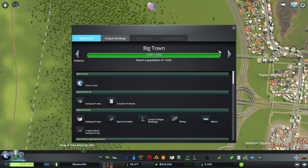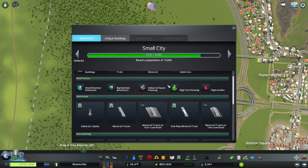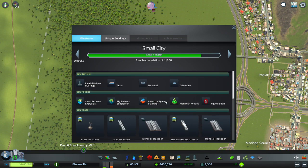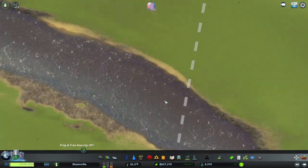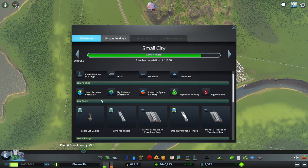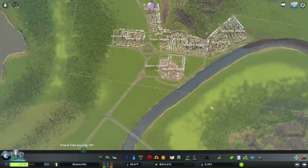Wow, our population got boosted quite a bit. The next milestone will be 11,000. I will get trains mostly, and some other things I don't really care about — trains is the main one. Do we get a tile though? That's also important. It seems like we won't. Alright, fair enough.